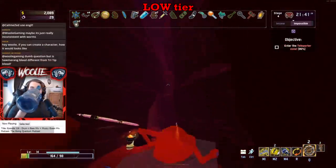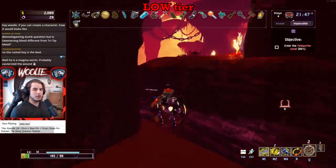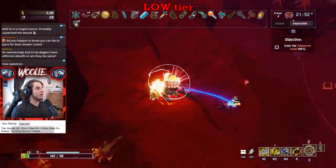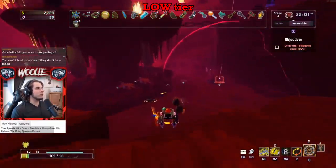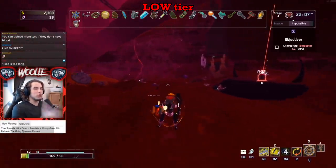Nothing about his current kit makes you go, yeah, this guy is awesome. I'm not saying you can't get good runs on Multi, just that if you're getting some above-average RNG and feeling pretty good about your Multi run, ask yourself: would I be doing better if I was on a different survivor? The answer in his current state is almost always yes. His two best abilities, the nail gun and the saw, are simply outclassed by other survivors' abilities.